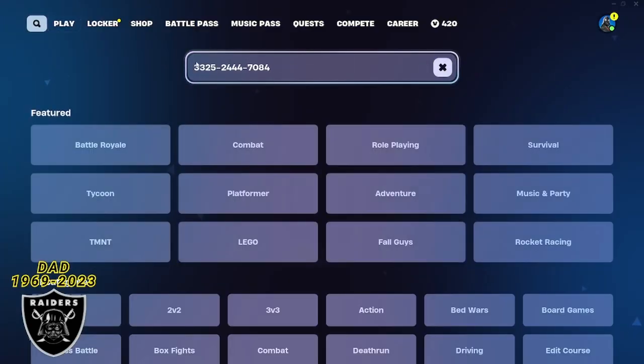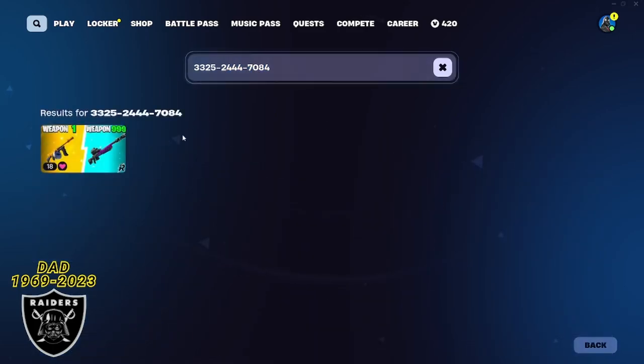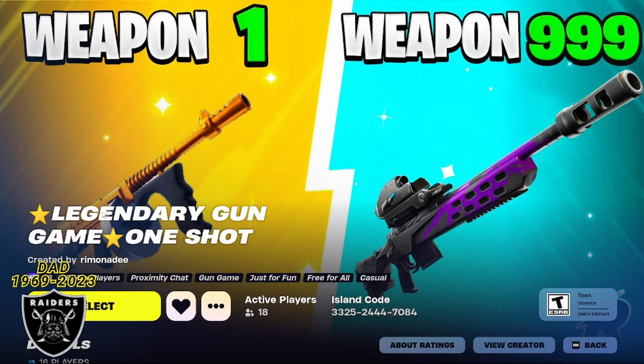First, open your game library and type in the code 332524447084. If you type it in just like me, you can press enter and you are going to see the legendary gun game appear.